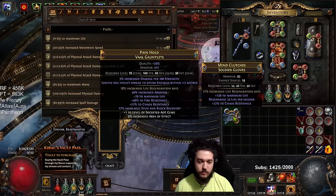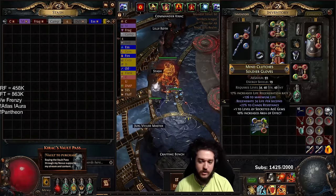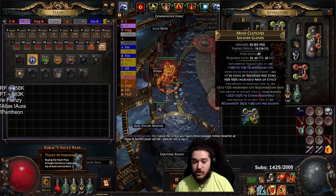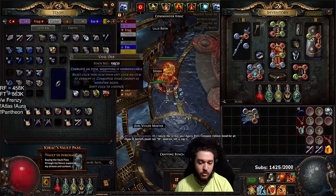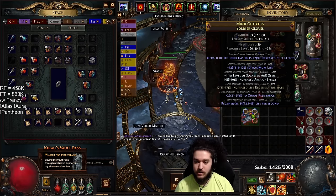Now we're going to craft area gems on this. Now that we have area gems, we have 22 chaos res, regen suffix, plus one gem, and the life roll. We're going to finish them up with some embers.